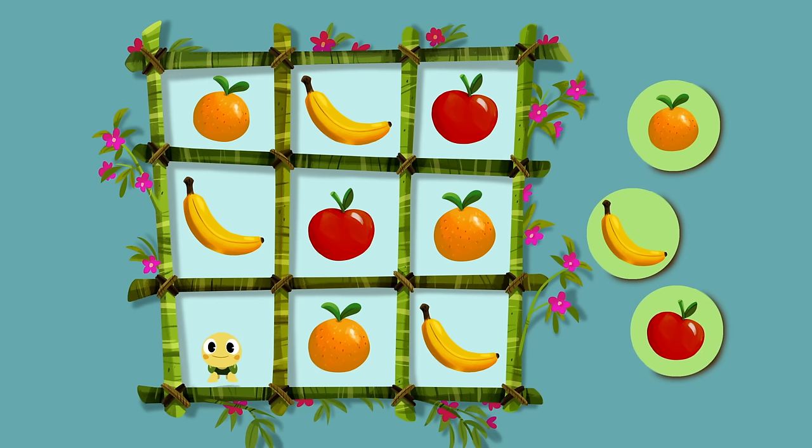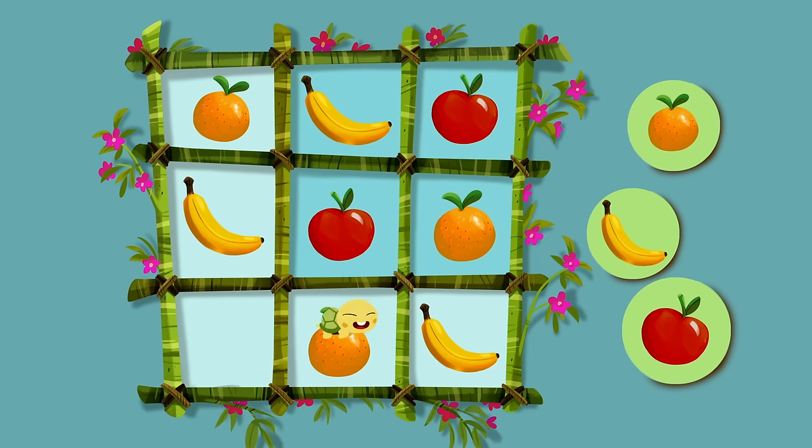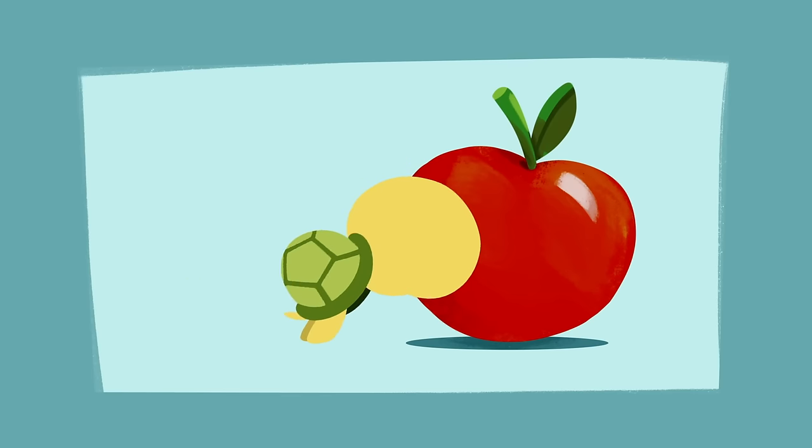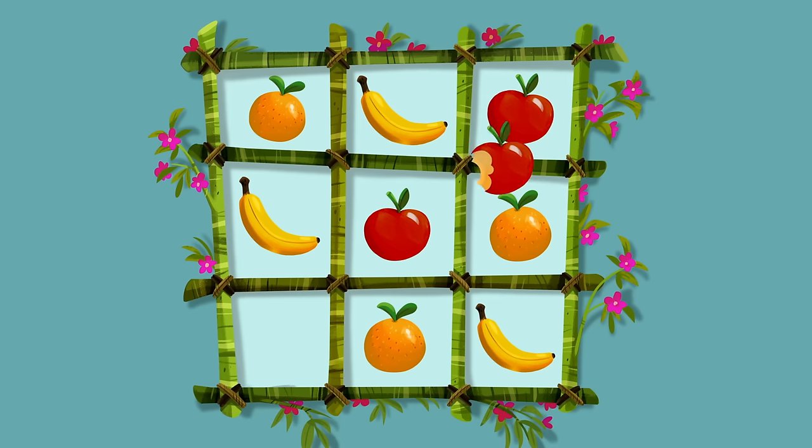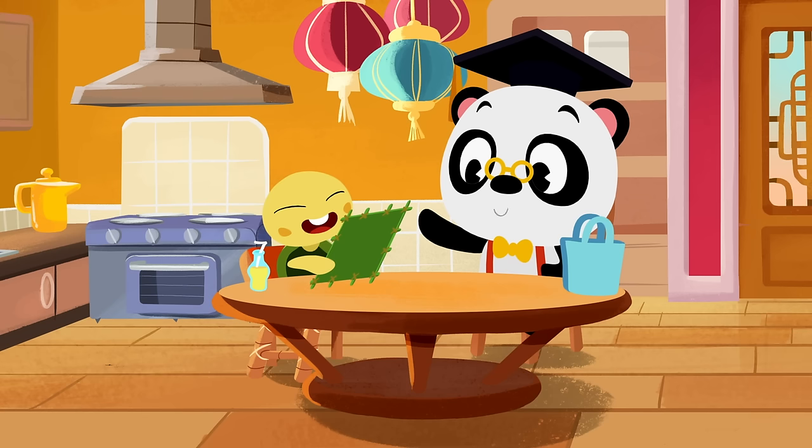We're nearly finished! This column has an orange and a banana! And this row has an orange and a banana as well! So, what's missing is an... Apple! Awesome work, Toto! You've finished the Sudoku puzzle!